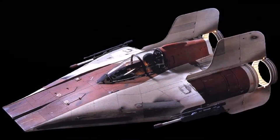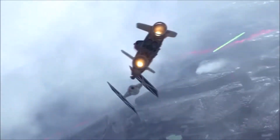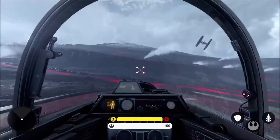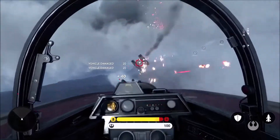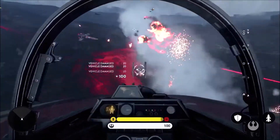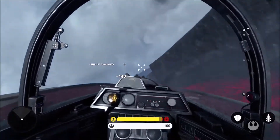The next vehicle is going to be the A-Wing Fighter. The A-Wing Fighter is the fastest vehicle we're going to have as far as the Rebel Alliance goes. It matches the TIE Interceptor in speed, which I will talk about in a later video. It's going to be really fast, and it's also a little bit weaker as far as armor goes because of its speed, but it also comes with an abundance of weapons such as blasters and rockets that lock on.